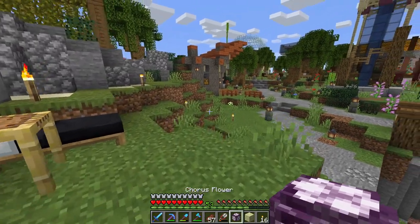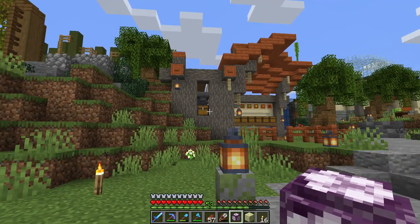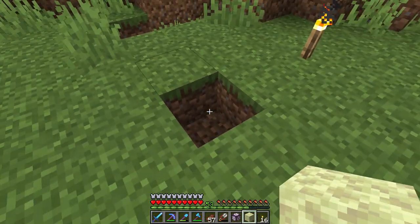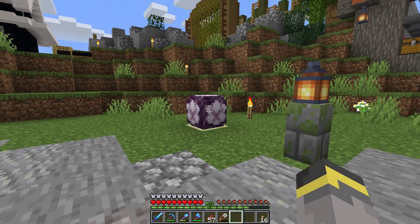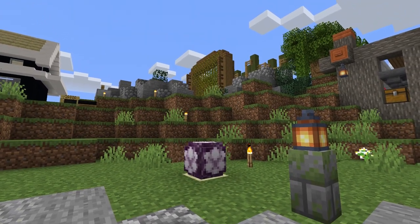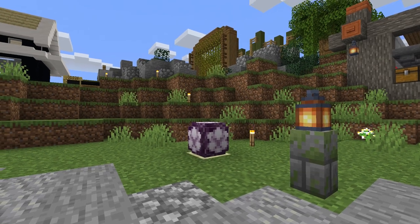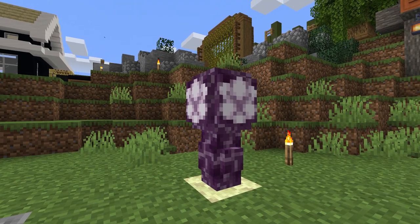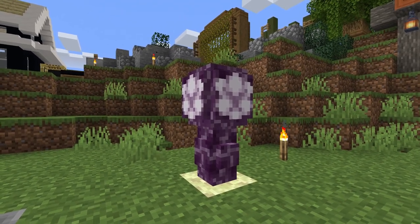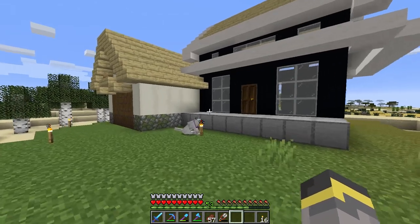We're gonna start today's episode by planting one of these chorus flowers. A chorus flower is obtained in the End - we picked it up when we went there for the first time. You grow this stuff on endstone, like that, then we wait. We're not gonna stand here all episode - we'll let this thing grow in the background, because it provides chorus fruit, which we can smelt up into popped chorus fruit.